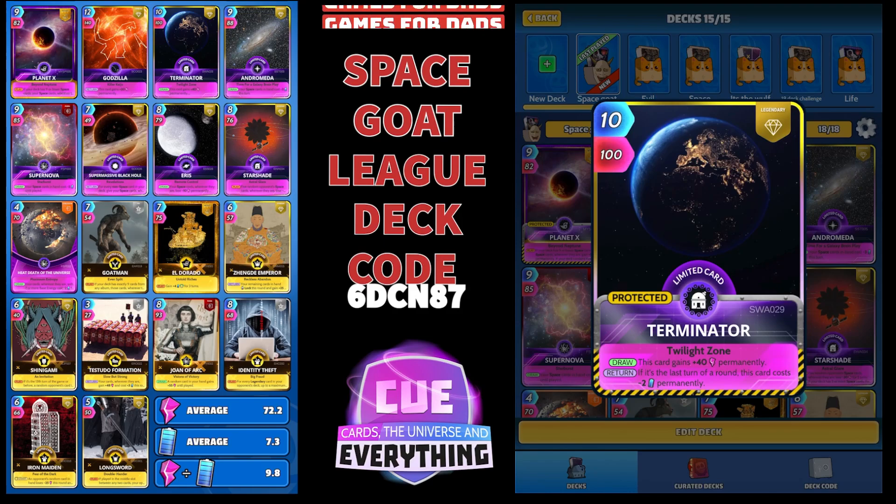Next card up is Terminator. 10 for 100. Limited legendary card — on the draw, this card gains plus 40 permanently, so he's really 10 for 140 at the start. And on the return, if it's the last turn of a round, this card costs minus two permanently. That is good old Terminator.